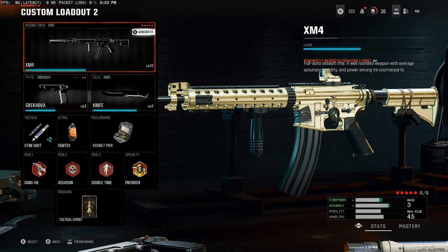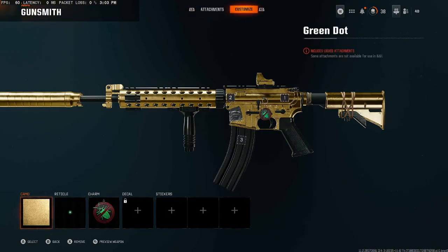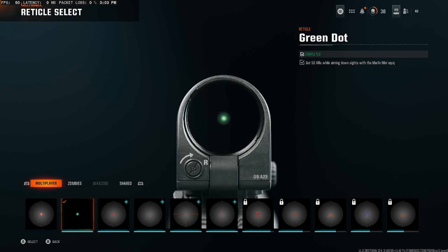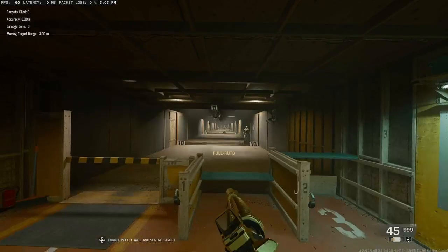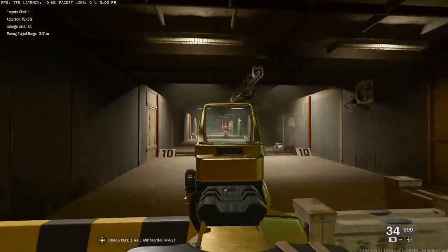This right here is a loadout I created for multiplayer. In Warzone, I have a better loadout for you. I have the Moblin Mini — you want to make sure you level up your Moblin Mini reticle because in this game you can use custom reticles. Getting that green dot sight on the Moblin Mini is really good. After that, the suppressor, the long barrel, the vertical foregrip, the extended mag, and then the Cinemax 1 or Cinemax 2. This is going to be the best loadout for the XM4.